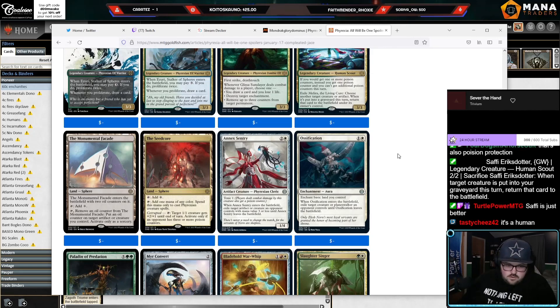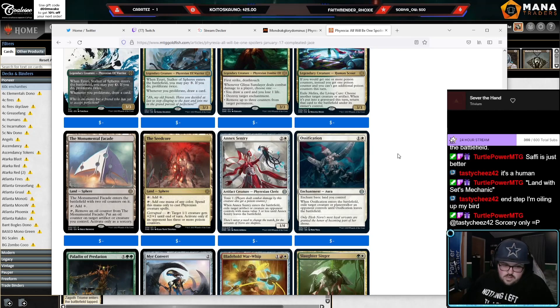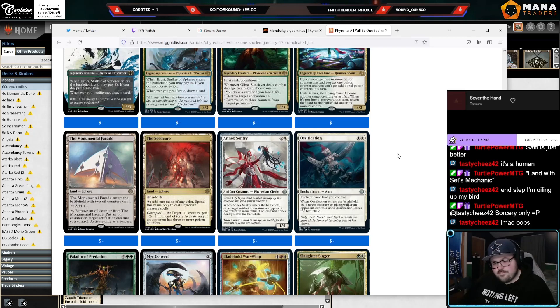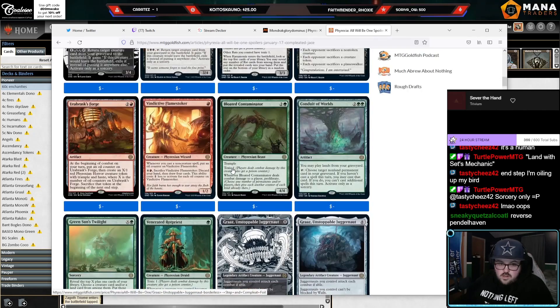The Seedcore land: tap, add colorless. Tap, add one mana of any color — spend this mana only to cast Phyrexian creature spells. Pretty cool for a Phyrexian tribal deck. There's also a Corrupted ability: tap, target 1/1 creature gets plus two plus one until end of turn — activate only if an opponent has three or more poison counters. That's really powerful if you can turn it on, and it kind of fixes your mana if you're willing to play enough Phyrexian spells.